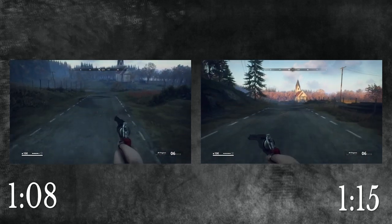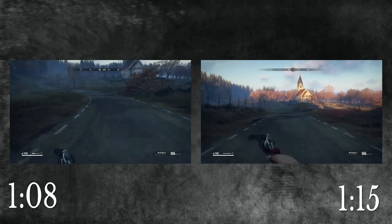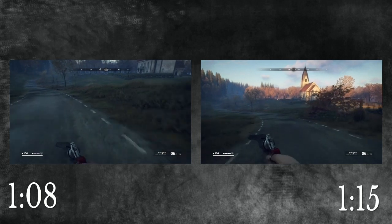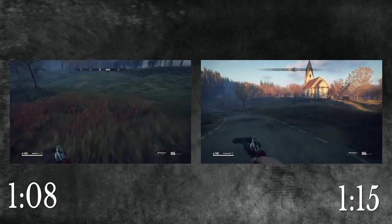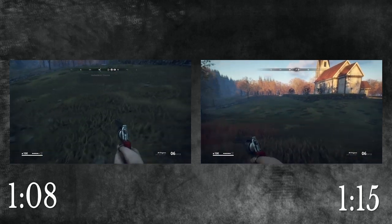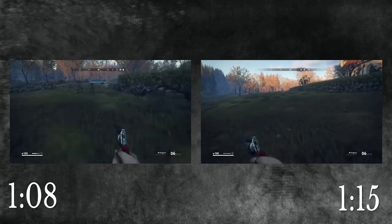Making stamina jumping the most optimal form of movement for long-distance travel and exploration across Ustertorn. And further so, my stamina jumping wasn't even the most optimal you can see in the game. You can get incredibly tight on your stamina jumping and utilize it to gain even further speeds than what you can see in this simple race. It all just depends on how much practice you put into the movement tech itself.